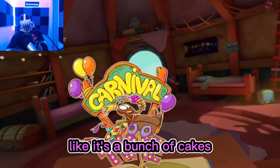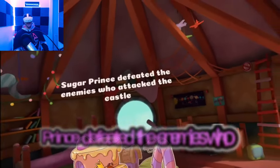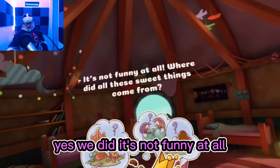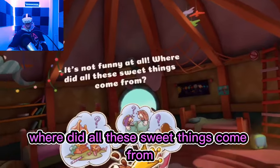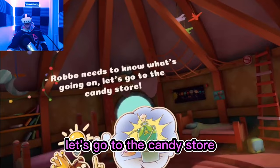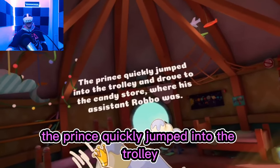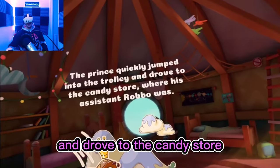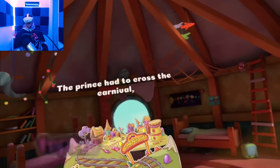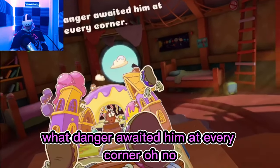It's a bunch of cakes — what more would you want? Carnival time. Sugar Prince defeated the enemies who attacked the castle. Yes we did. Where did all these sweet things come from? Robbo needs to know what's going on. Let's go to the candy store. The prince quickly jumped into the trolley and drove to the candy store where his assistant Robbo was. The prince had to cross the carnival where danger awaited him at every corner.